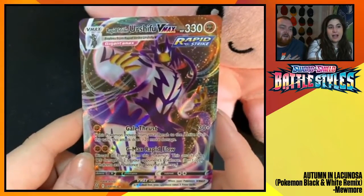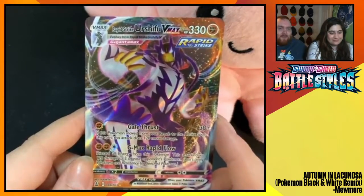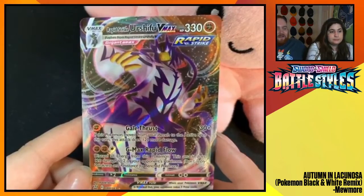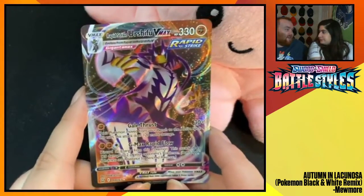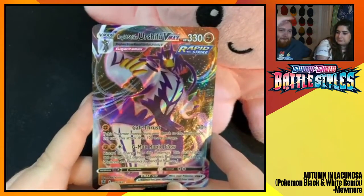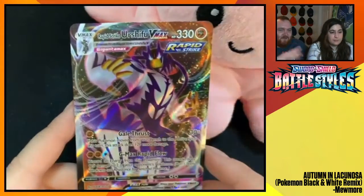Let's go! How cool. It's going to use Rapid Flow — 120 damage to two Mons on the bench. Bam bam, chopping them down. Taking down those little single-prizers. Those Houndooms trying to accelerate energy, those Bronzongs moving energy around — they're going down. Rapid Strike Urshifu: great bench attacker. Love that.